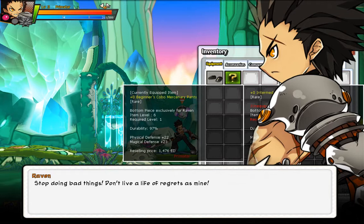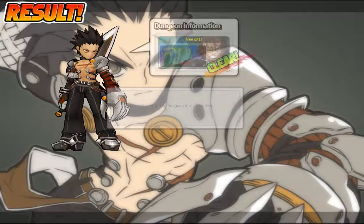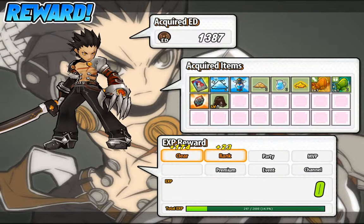Ooh, I got a bottom piece of something — let me check that out. Intermediate bottom piece. I have to be level four. Stop doing bad things. I couldn't read the whole thing. Am I responsible for this? I am responsible for this chaos. I have to correct this. Alright. This is going good so far.